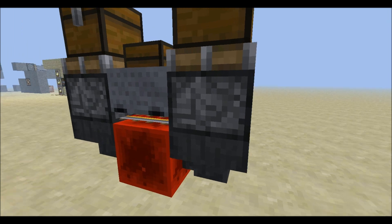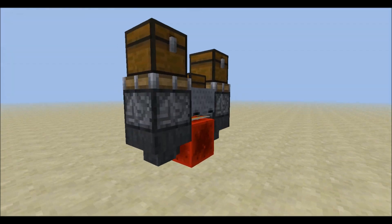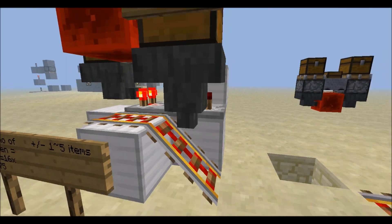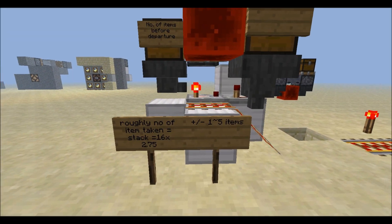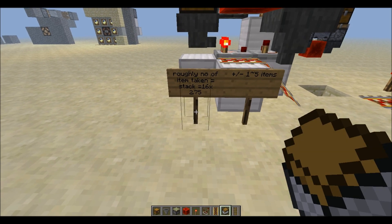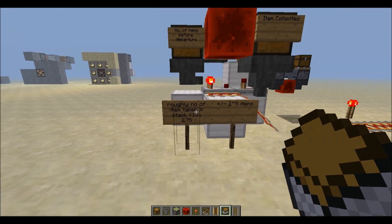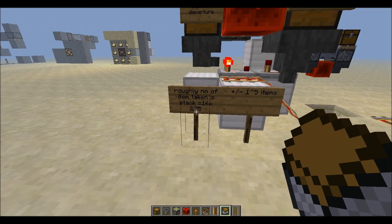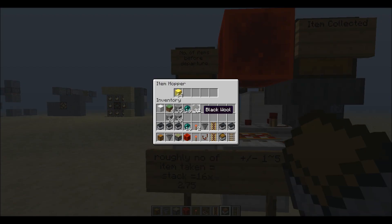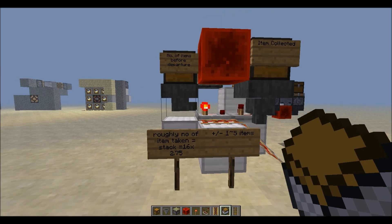This isn't actually my system here — I don't have a 3x1x3 design, I've got a 3x3 design for you. Now, I've also done a bit of the maths and I've worked out that it's roughly, for every item taken, the number of items taken equals the number of stacks in here, times 16, times 2.75.